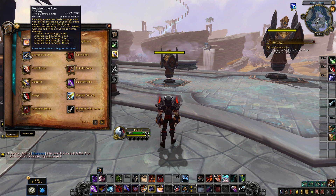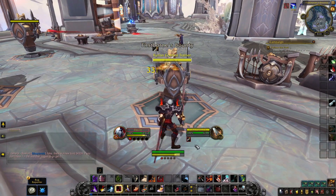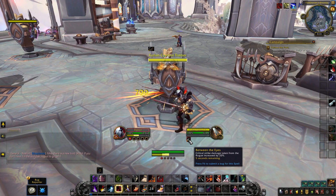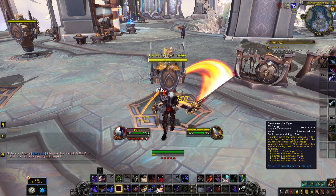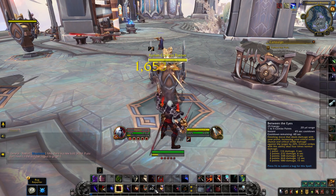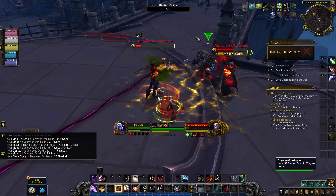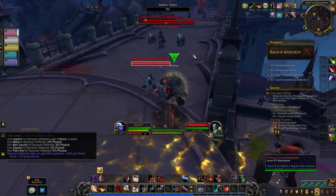So essentially Outlaw Rogue throughout your gameplay will be trying to maintain Between the Eyes on the enemy as often as possible and use the strongest abilities during those windows, like Killing Spree. You'll also try to maintain Slice and Dice, but with Roll the Bones, depending on what buff you have, for the most part you won't even have to spend globals to maintain Slice and Dice. Roll the Bones is going to cost more energy but won't take any combo points, allowing you to spend more time doing damage, less time rerolling buffs and refreshing Slice and Dice, and more time just simply trying to do as much damage as humanly possible.